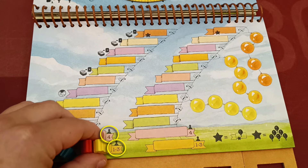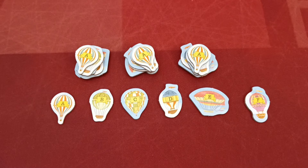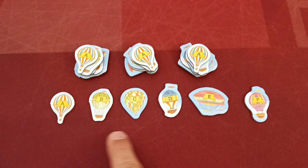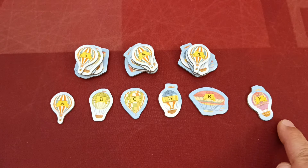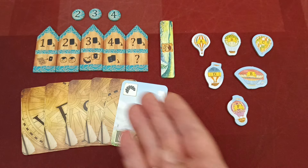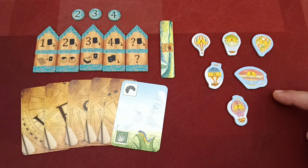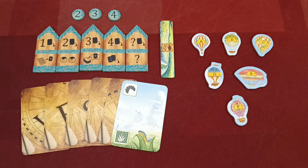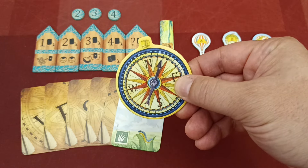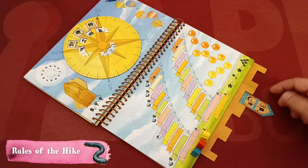Place the starting marker on the second space for a four-player game, or the bottommost space in all other cases. Take balloon tokens and create one set per player, each containing six tokens marked A to F — return any remaining tokens to the box. Players take all their components from the base game, plus one balloon set placed in their play area with the letter side facing up. The player who saw a hot air balloon most recently takes the starting player token.